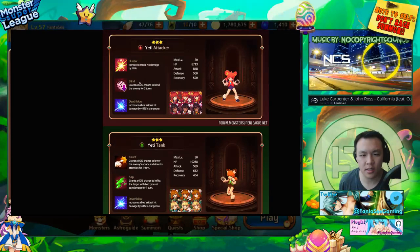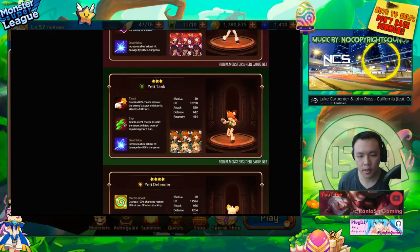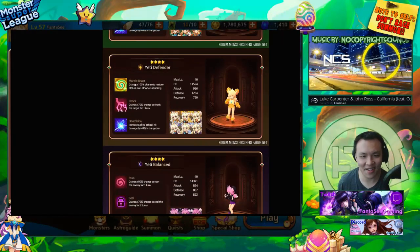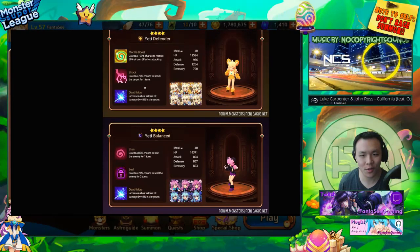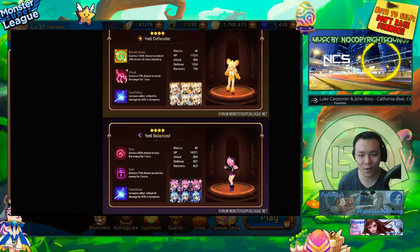The fire Yeti's decent — not too bad, could possibly be used for titans. Taunt and sap — may be usable for colossus, also tank type. This light one is seriously sick — it's basically like a light Rocky but instead of a 50% two-turn shock, it's a 70% one-turn shock. If you get this monster it's basically a super easy to build late Rocky, so it's gonna be very very good on defense.